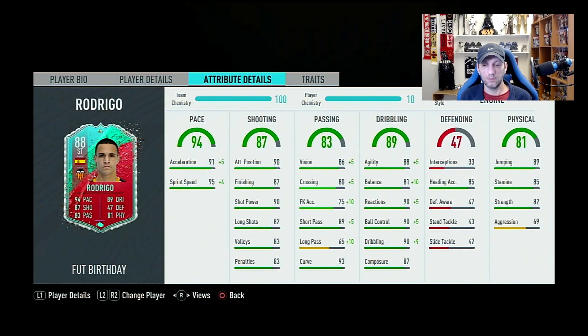For passing, he has 86 vision going to 91, short pass 89 going to 94, long pass is very low at 65 going to 75, and curve at 93. The important passing stats for a striker — vision, short passing, and curve — are all amazing even without any improvement. I decided to try him with an engine to get a bit more speed and the +10 to agility and balance, which might help more than boosting finishing since he's tall and strong and could feel stiff when dribbling.